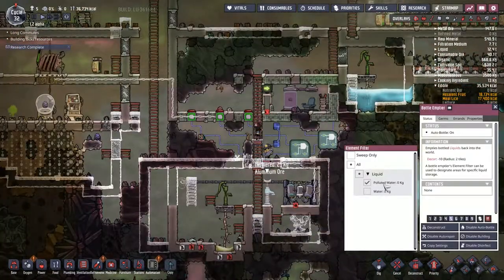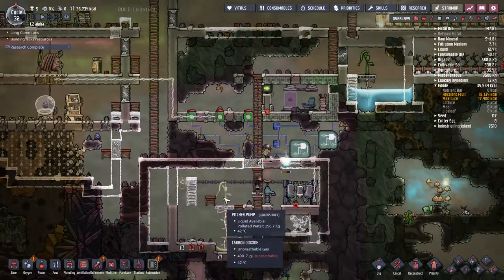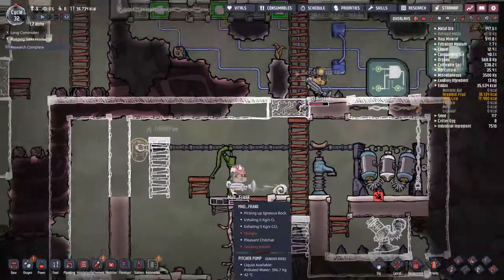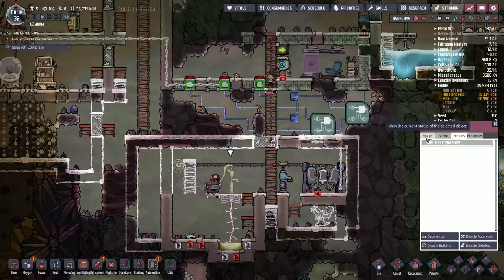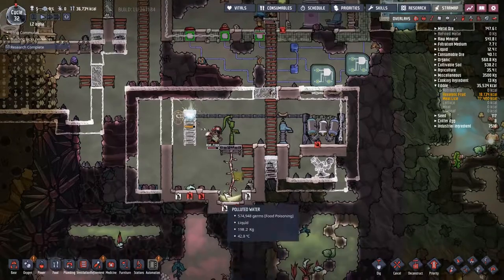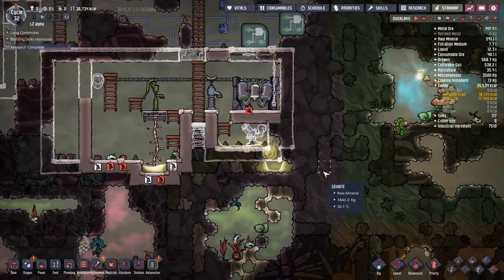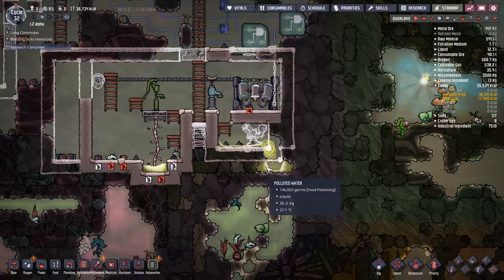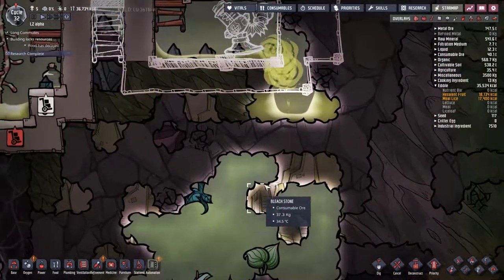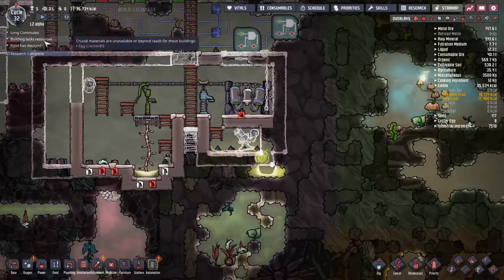The bottle emptier here - I've turned on polluted water and enabled auto bottling. I'm going to turn that right up. It should make it so these could be immediately pumped out, but no one wants to do it though - that's a bit of a shame because we need to get that water out of there. We've got an error. Let's just quickly fill in that corner. That's going to be a little bad because this is polluted water in both senses. I don't think this chlorine is actually going to do any good for that.